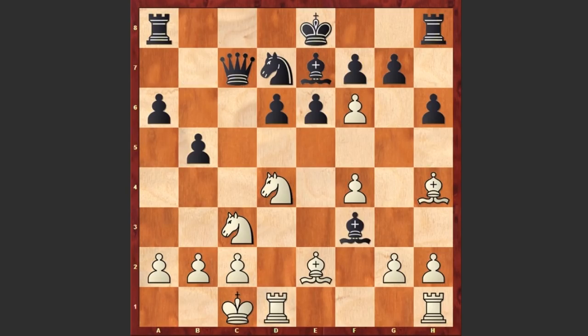What a move. We see Bxf3, Bxf3. Now both the rook on a8 and the bishop are under attack. D5, covering the rook.